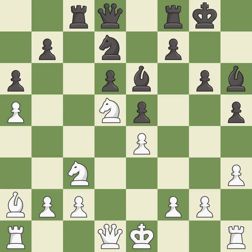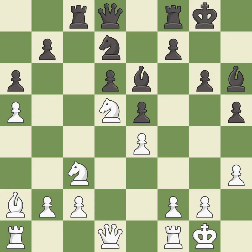Castling kingside tends to be safer because the king is further from the center — it is best. Castling develops a rook while also moving the king to safety. Castling to the same side of the board as the opponent tends to lead to less sharp positions as compared with opposite side castling — it is best.